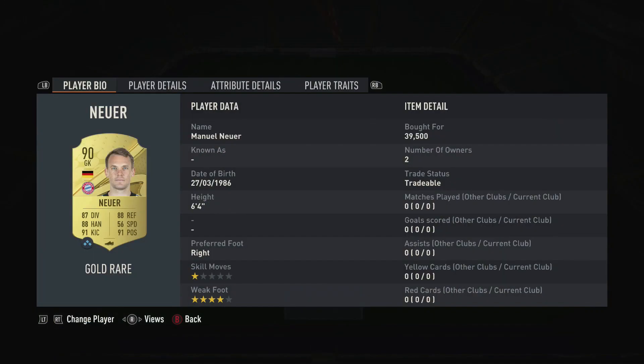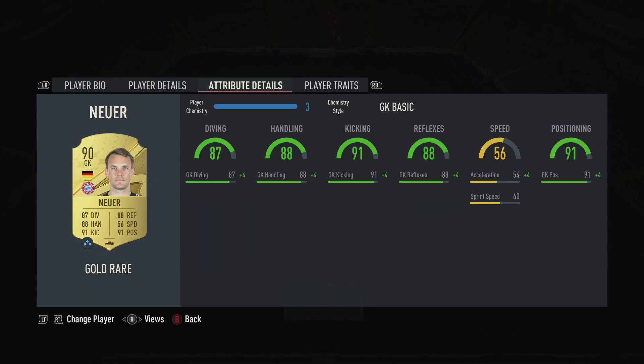Neuer is 6 foot 4, he's got 1-star skill moves and a 4-star weak foot. Looking at his stats, he's got 87 diving, 88 handling, 91 kicking, 88 reflexes, 56 speed broken down to 54 acceleration and 60 sprint speed, and finally 91 positioning. I only used him with the goalkeeper basic chemistry style and always had max chemistry, so he always had these plus-4 boots in game.